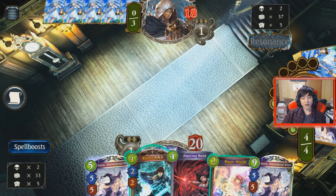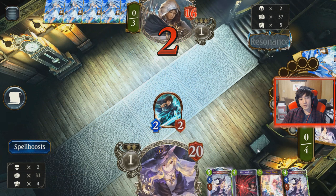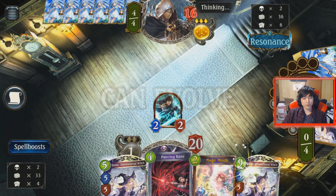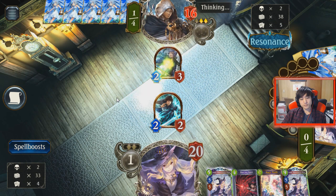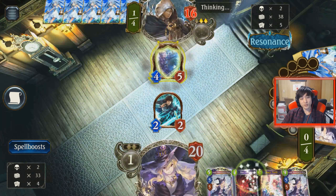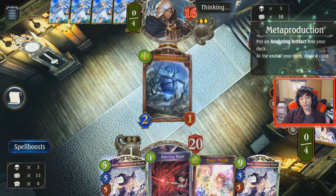Drawing the second Daria is always not that good, because now I have one less Daria to keep the gas going. We're just going to play the Blade Mage here. Magic Missiles is really slow and I don't really want to draw more cards. I'm just going to drop Daria next turn because our hand isn't doing anything. We lose one Daria, hopefully we can find the third one.